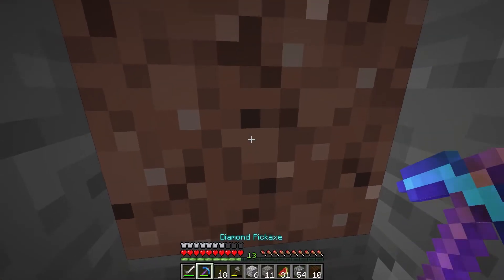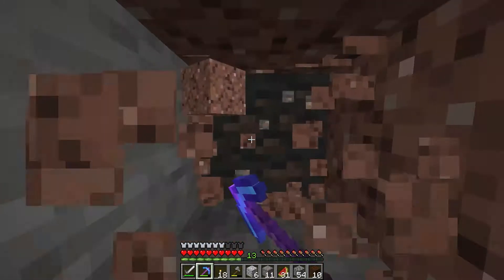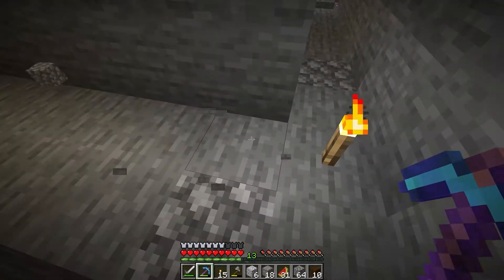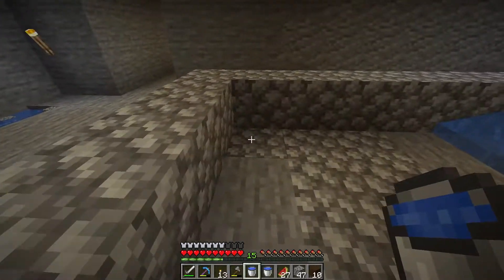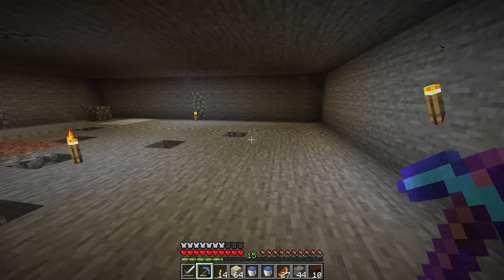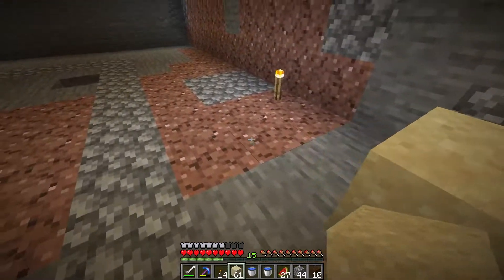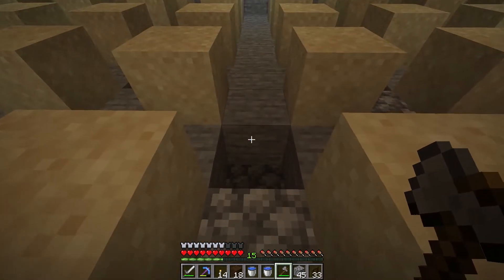Now we have to go up and start digging out the level for the actual farm. We need this to be at least 18 blocks wide to fit our cactus farm, but this is still going to take a while even with the awesome pickaxe. It's mostly dug out up there. Here's how the collection level works — super simple. Water in these four corners flows just enough to push the cacti into the middle hole. Back up on the second level you'll notice these holes again for the cacti to fall through, but cactus only grows on sand so we need to put some sand blocks in here, spaced two blocks apart so they can grow freely without touching any other blocks. So here's what we should have — our 8x8 sand blocks ready to go.